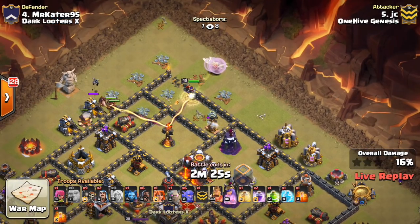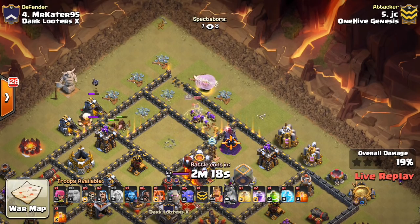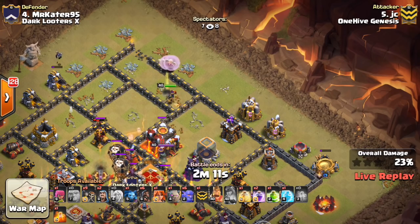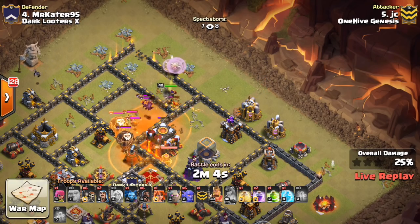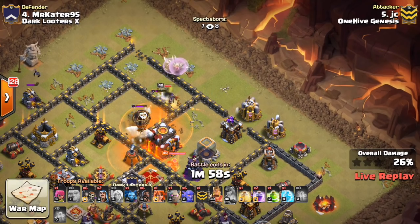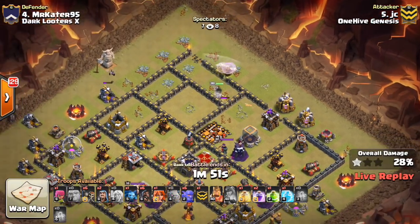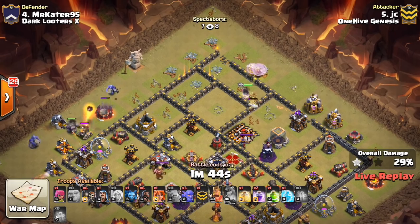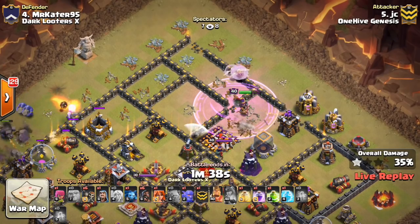Looks like the hogs and the giants are going in. He might not have to use the ability if that cannon goes down — okay, he goes ahead and pops it. The hogs do get the CC alert, so that's good. Out comes the balloons, the valks, a few wall breakers. That's what we talked about — that positioning. The walls opened up. There's that rage — good that he got that down in time. The queen's on the wall, which is interesting, but that's fine. She's still going to the same compartment — that's actually what I wanted to have happen on my attack. So nothing too bad there.